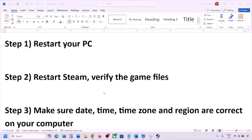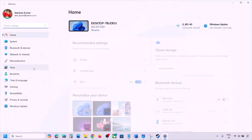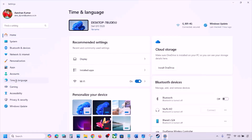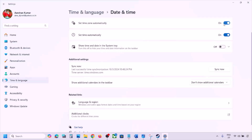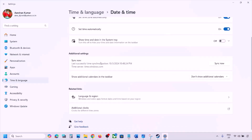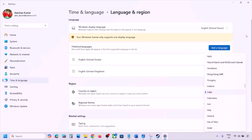The next step is to make sure the date, time, time zone, and region are correct. Open Windows Settings and go to Time & Language, then Date & Time. Make sure Set Time Zone Automatically and Set Time Automatically are both turned on. Scroll down and click Sync Now. If you see any error in red, click Sync Now again. Then go to Language & Region and make sure your correct country is selected.